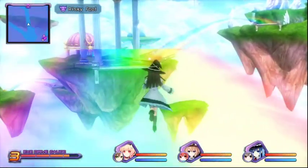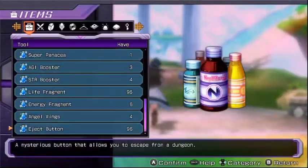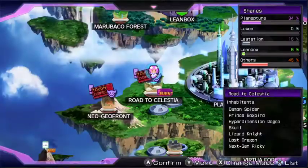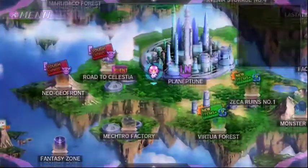So yeah, that's the strategy for Road to Celestia with Add Enemies on. There is however another one that's slightly easier to fight if you're a lower level.